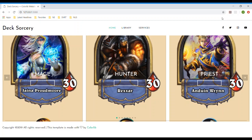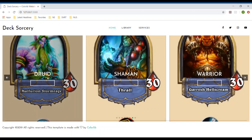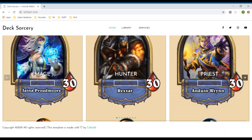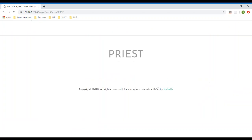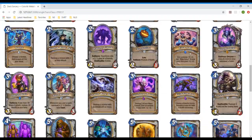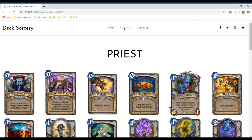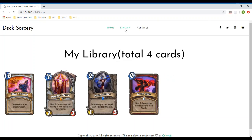Now we are at the demo of the platform. As you can see at the homepage, we are able to cycle through the different card types, namely the nine different heroes and the neutral cards. If we want to enter any of them, say the priest for example, we are able to see all the hero-specific cards under the priest category. In the library, there are cards that are predefined by the users. In this case, there are four predefined cards that will be used in automated deck construction.